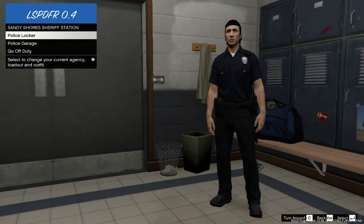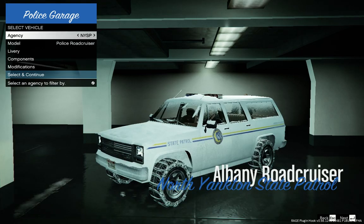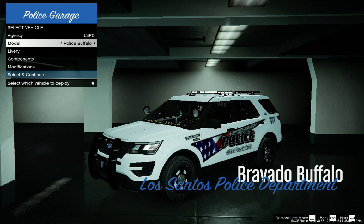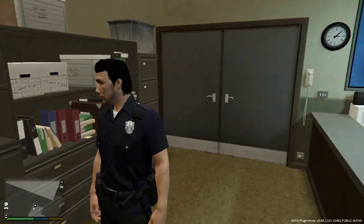Let's go to the police garage. I have no clue what the hell I'm doing. Let's see what we got here — we can take the buffalo. Just go with that one. For some reason it seems like I can't really figure out the lights. I also don't have a gun. I don't understand why that is.